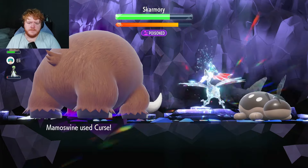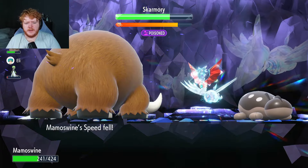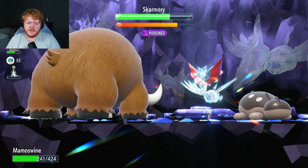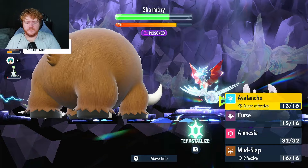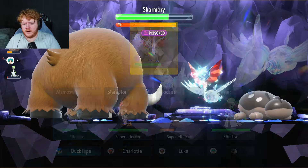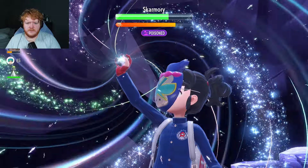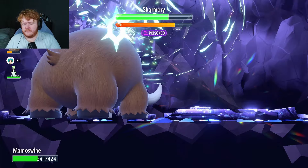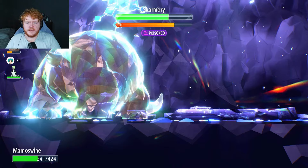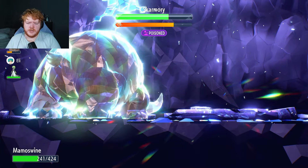I'm going to use Curse because it's doing a decent amount of damage to us. We'll stay on plus one - I don't think we need to go higher because it has Weak Armor so we're always lowering its defense. When it removes negative effects from itself, we'll still be on plus one and do a decent amount of damage - enough to heal back whatever damage we take from Steel Wing most likely.